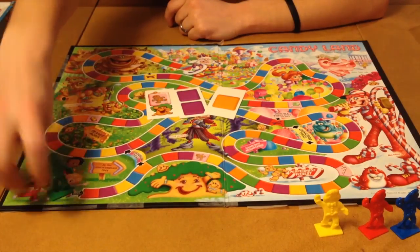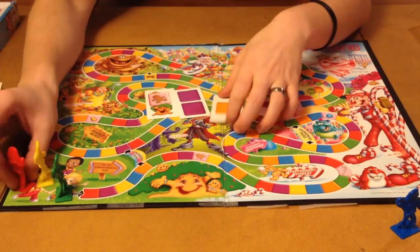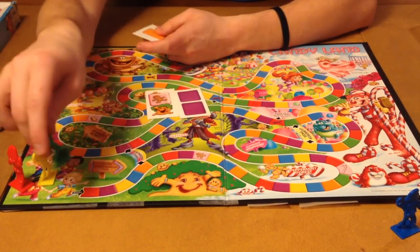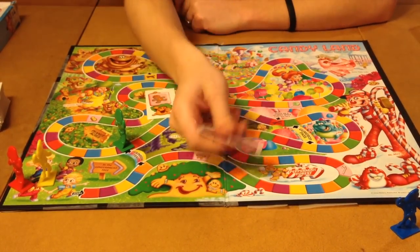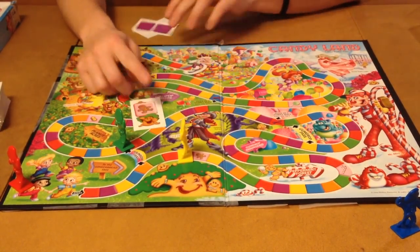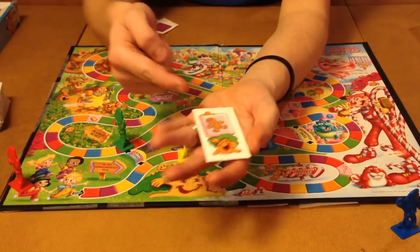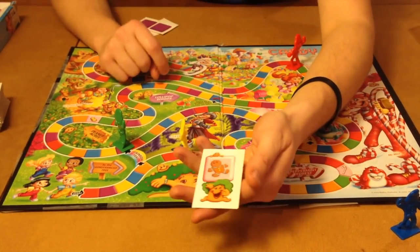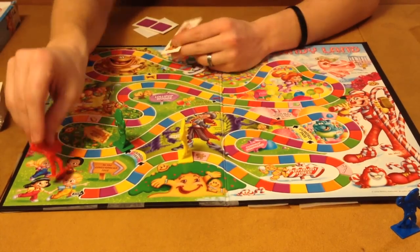So if we start off with a quick mock hand — the first guy on green gets an orange, so he would go to the first orange space. Lucky him, he gets to go on a rainbow trail, which is a shortcut, so he would end up there. His turn would be over. Next person draws — they get double purple, so they'd count one purple, two purple, and go there. Then this person would get a special one. When you get a special one — this one's a gingerbread — you go to that symbol. So if she got the ice cream cone, she'd be all the way there at the ice cream cone. But this one is the gingerbread cookie, so she would go there.